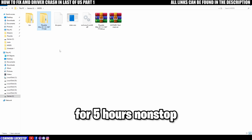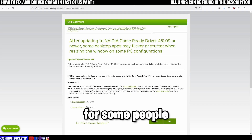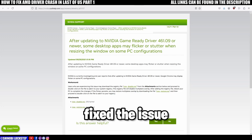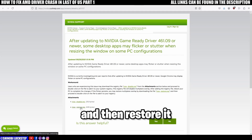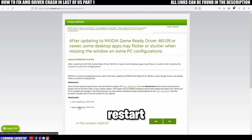I've been on Last of Us for five hours nonstop with not a single crash. There's also another thing you can do — this didn't work for me, but it works for some people — you can download this and disable MPO. It's fixed the issue for some people, for some it hasn't, and for me it didn't. You can disable it, restart your PC, and then whenever you want to enable it again, just restore it and restart your PC.